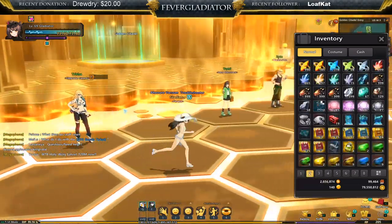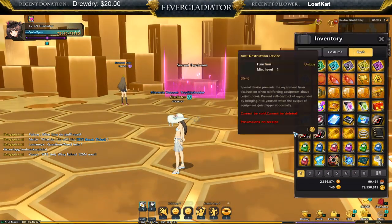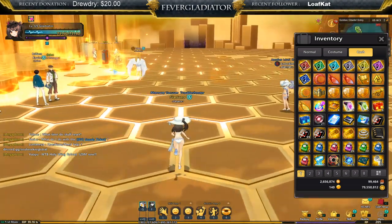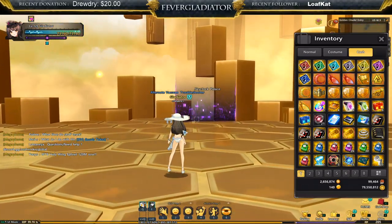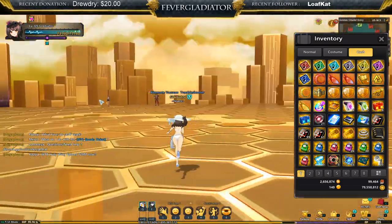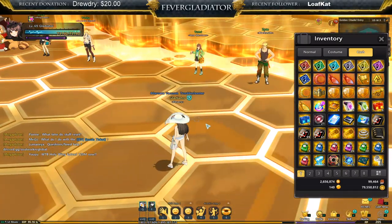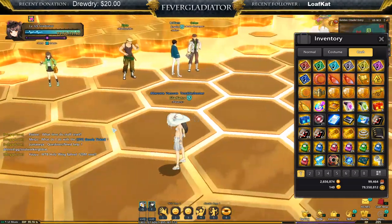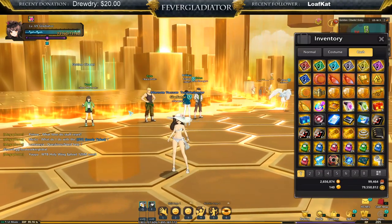There are three main ways to get tags — technically four, but the fourth is a troll. First, Innocent Daydream. Second, Sky Clock Palace, which is the main farming spot because you can farm it as much as you want without getting kicked out — IDD is limited to twice a day. Third, from events. The fourth way is the cash shop, but I don't recommend swiping — just farm Sky Clock Palace.